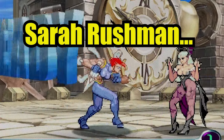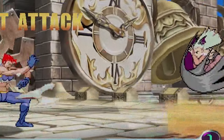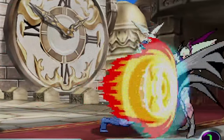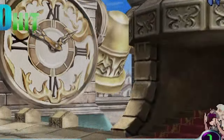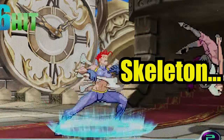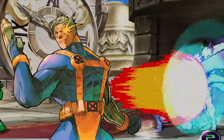Sarah Rushman, better known as Marrow, is a fictional character from the world of Marvel comics. Her abilities consist of expanding and reshaping her bones as well as being able to change the density of her skeleton. She fought heroes such as the X-Men as well as characters such as Cable.